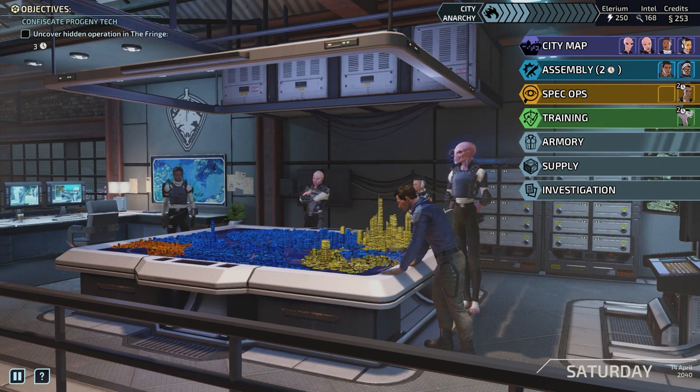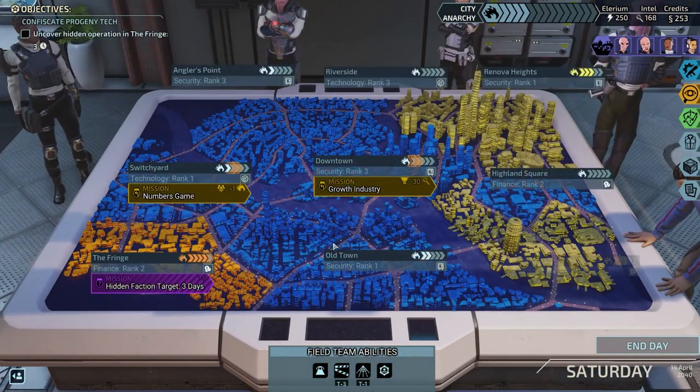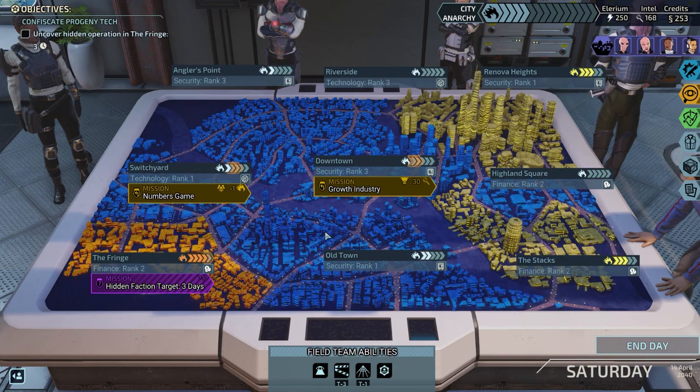This is our main hub. We've been tasked with setting up this offshoot where we are helping out this city. This is the whole management side of it — you've got research, building, and training and that sort of thing. I'll show you that later on, but I think instead what we'll do is look at the main body of the game, the meat and potatoes of it, which is the combat. If you don't like that, well, the management side ain't going to save it.